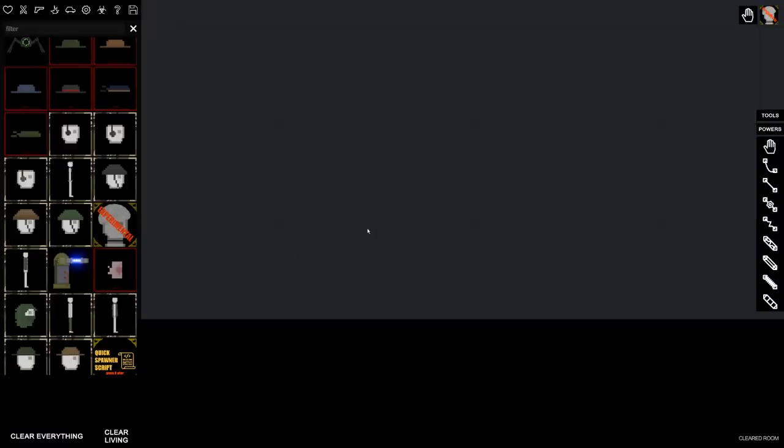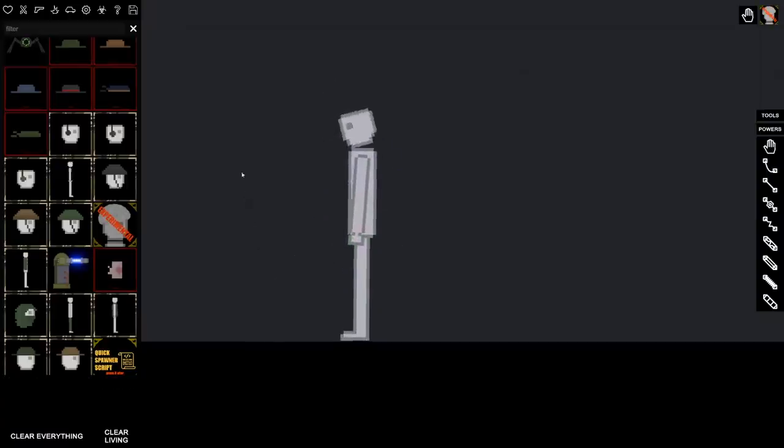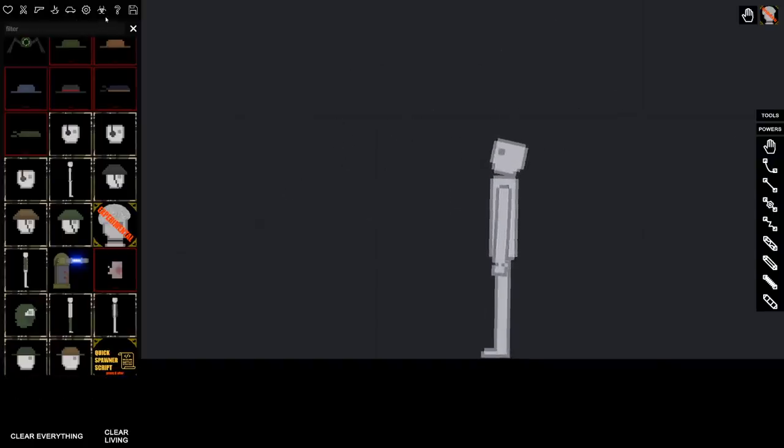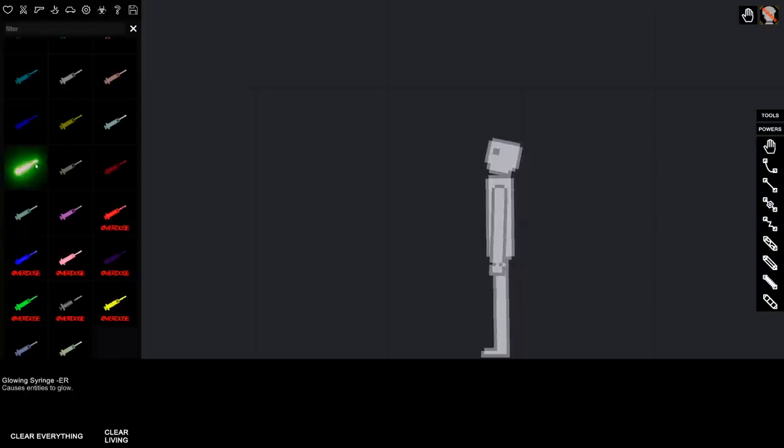We have the active one up here and there's an experimental one down here — it might have some extra features. Let's go and spawn that one in. Whoa! This one follows the cursor, that's kind of cool. I can kind of make him dance a little bit.